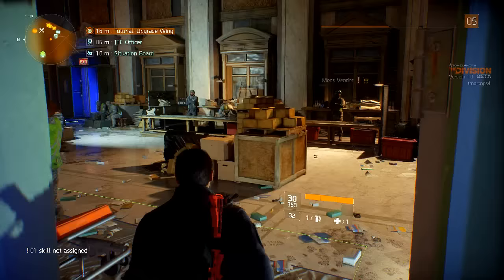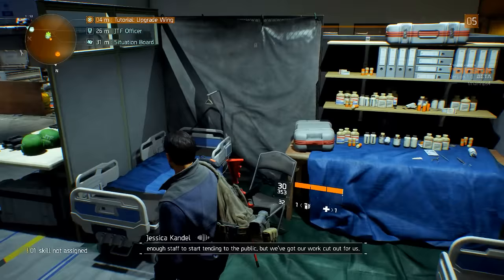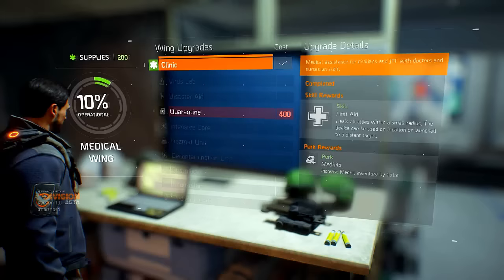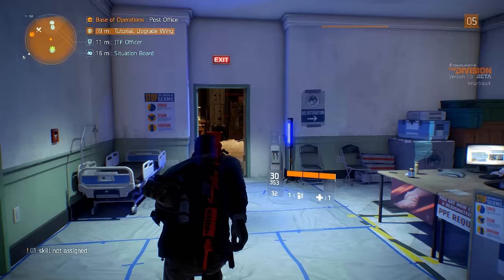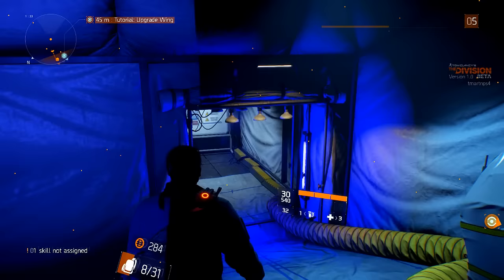The objective is to build a clinic — gotta start somewhere. We've got enough staff to start tending to the public, but we've got our work cut out for us. The objective still says upgrade wing, which we've already done. We need 400 supplies for the quarantine. Let's go try to find some health missions, get the quarantine set up, and then head over to the dark zone.